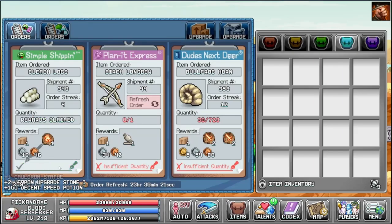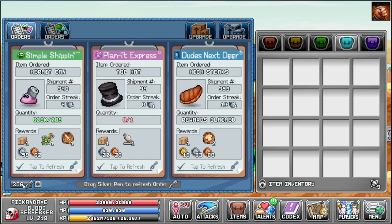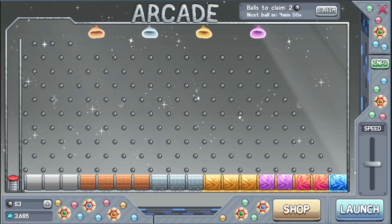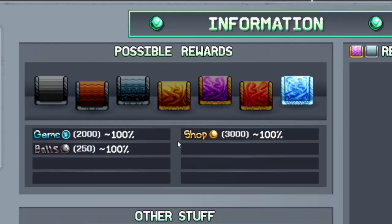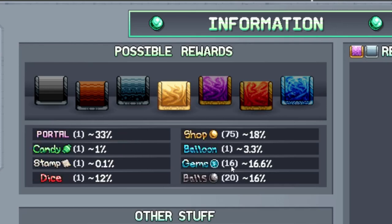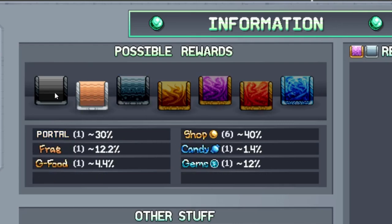You can get gems from the post office, but it's a very small amount — like one gem. In the arcade you have a pretty big chance to get gems. Using about 700 balls I got 300 gems. You can get 2000 gems if you land on blue, 250 from red, 50 from purple, 16 from gold, 4 from silver, and 1 from bronze.